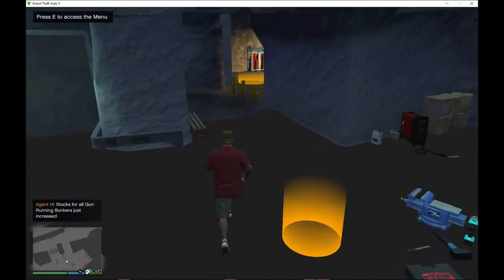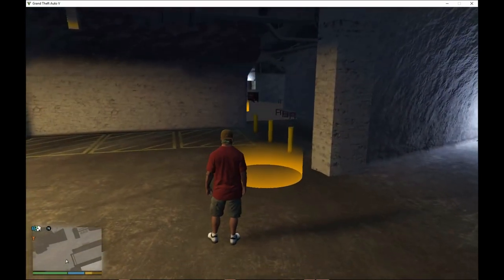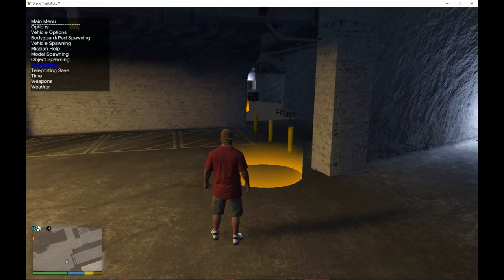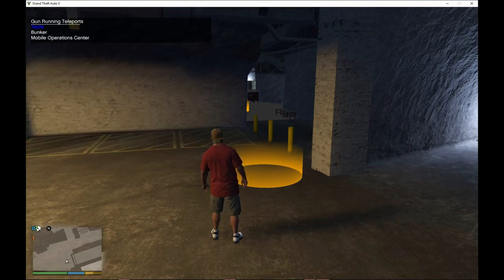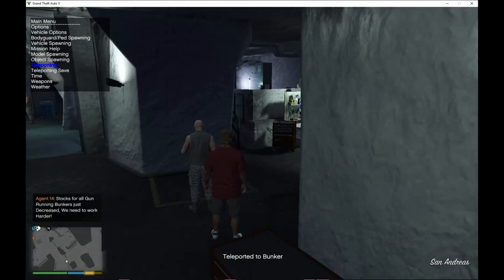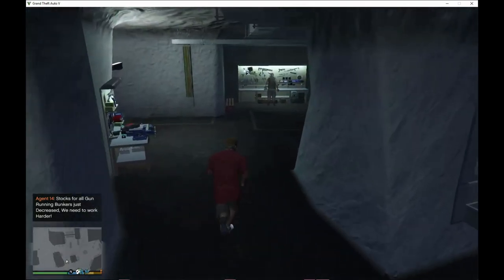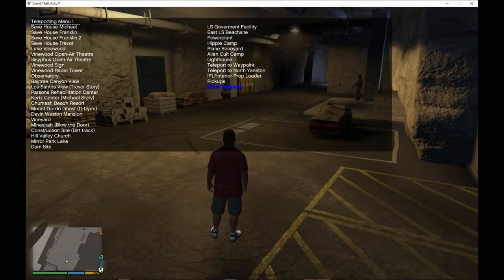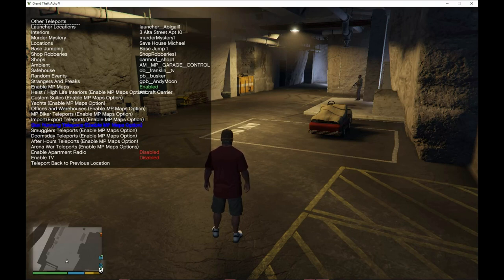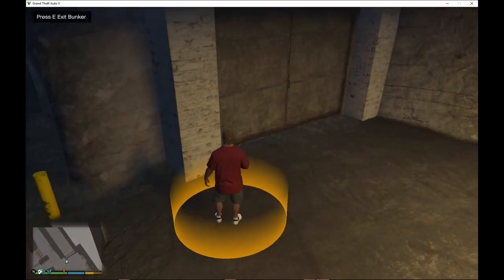To fix this, press F4, go to Teleporting, go to Other Teleports, scroll down to Gun Running Business Teleports, and select Bunker. As you can see, you're now inside the bunker and there is floor on the ground. That's how you fix it. Once you've done that, exit out of the bunker and then enter back in — now it's all finally fixed.